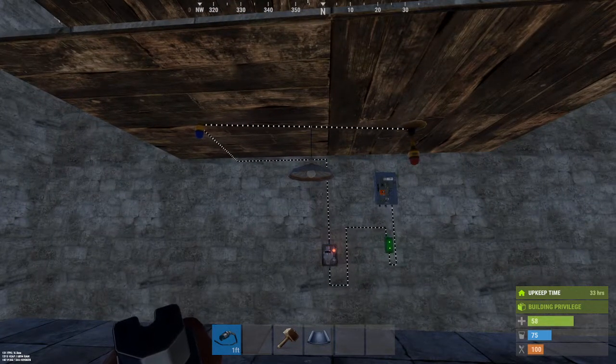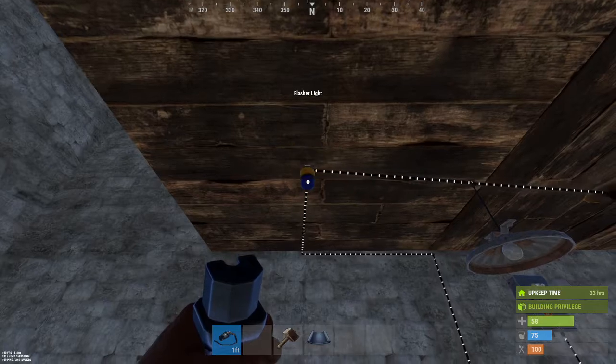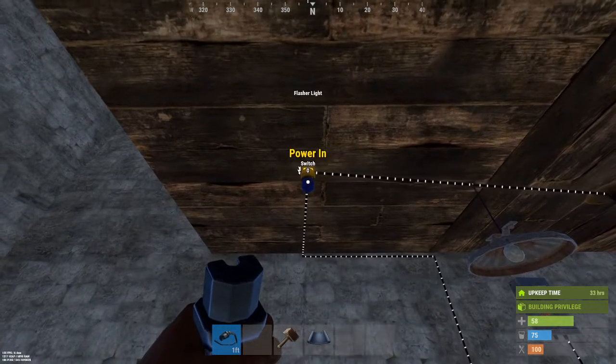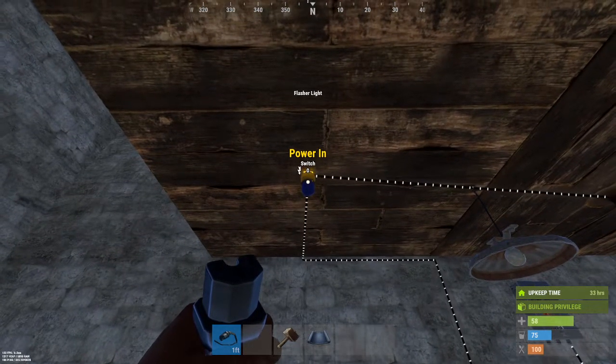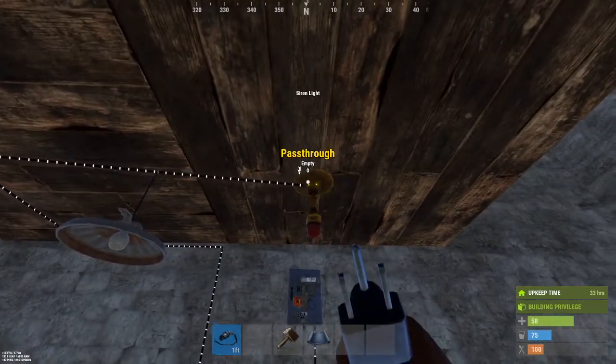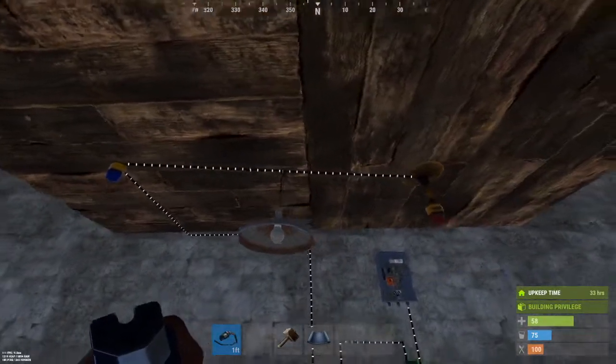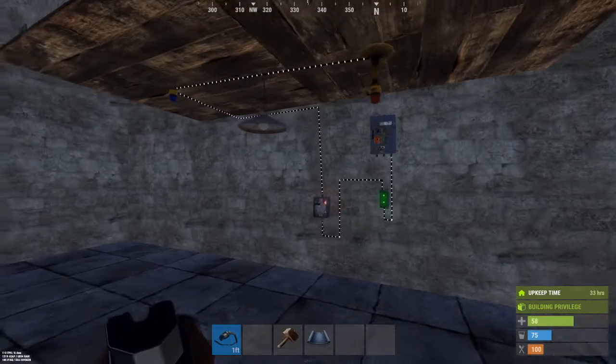One light will take one power unit, but in order to pass the power from one light to another, each light will take two because it's got to have one power incoming to it and then one power to pass on to the next light. So the end light takes one power, and every other one will take two power so they can pass that power on to the next.